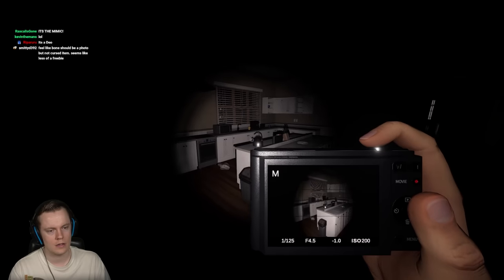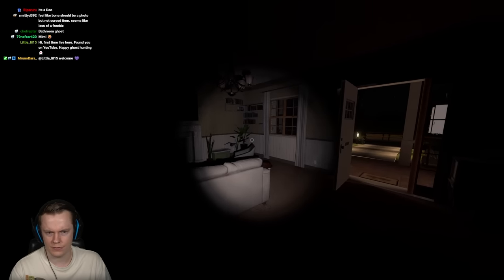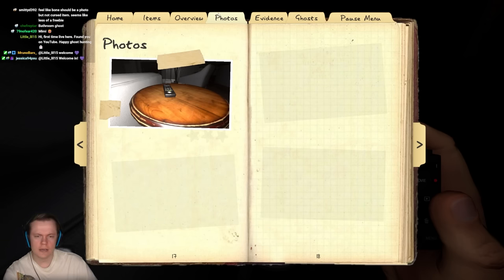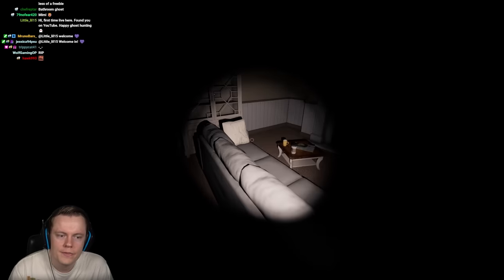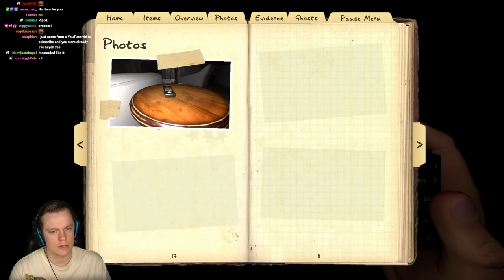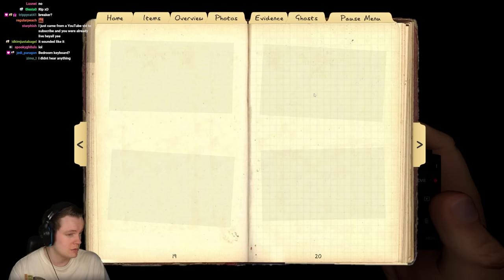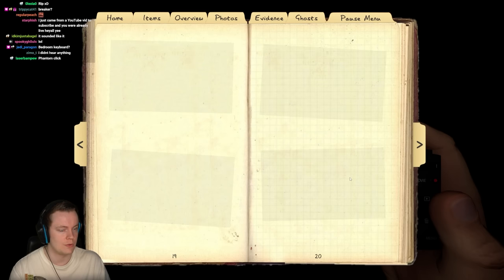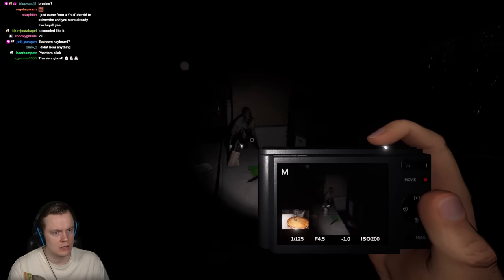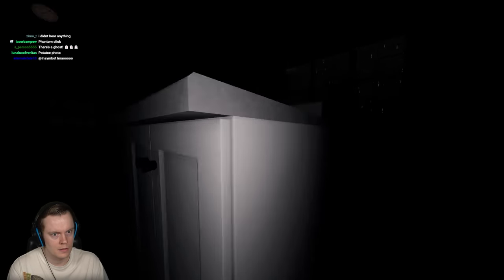Did it just flick the TV? I swear I heard a click. We're not that scared to miss photos now — with our photo types limited to two interactions, two salts, ghost photo, crucifix photo, and maybe UV, we can't fill the book regardless. Oh god, it immediately hunted at zero sanity — it's definitely an Oni. Permanently visible during the hunt — it has to be. I'm getting out of here.